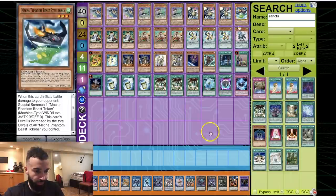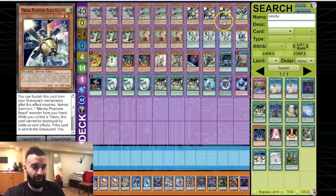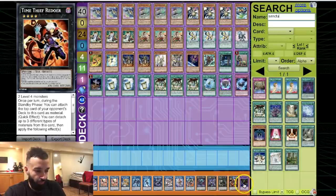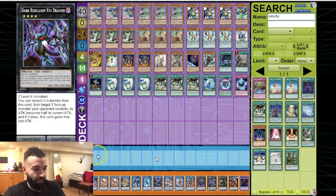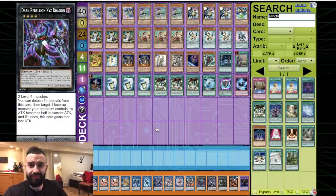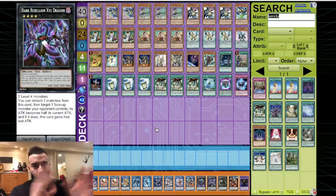One Link Spider because all the tokens are effect monsters — helps going to Rusty and helps with Link 2. Easy way to go to Borrelsword if you need it — Galatea, Summon Sorceress, Borrelsword. One Break Sword because it works really well with OTKs using the level 3 Mecha Phantom Beasts. Dark Rebellion Dragon also helps for OTKs since Rusty pops and you do 3750 damage. You have easy access to both threes and fours in this deck. Azi-Thot Redor is your turn one play. Overall this deck was really fun to play — thank you for donating. Don't forget to subscribe and we'll see you in the next video.